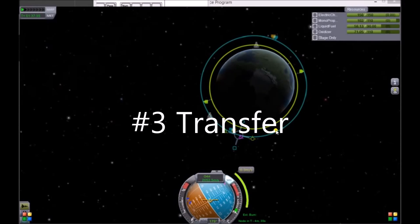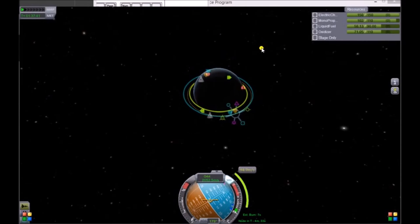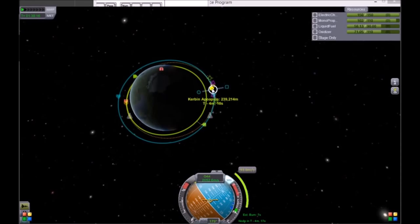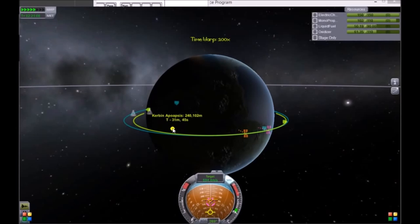Number 3: Transfer. Plan a maneuver to slow down to reach a lower spacecraft, or to speed up to reach a higher one. When the dotted line bumps their orbit, grab the maneuver node and drag it. Align the matching colors — these indicate when you'll be close to your target. Time warp until the two spacecraft are flying close together.